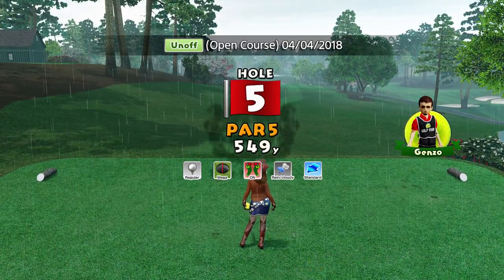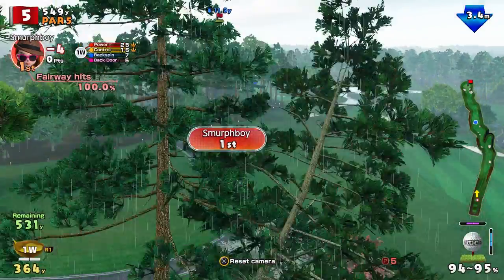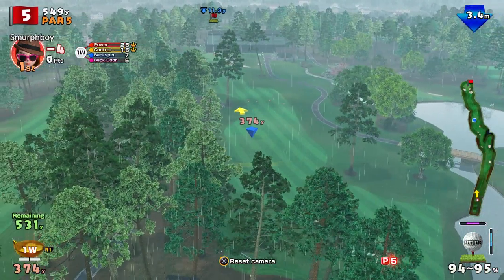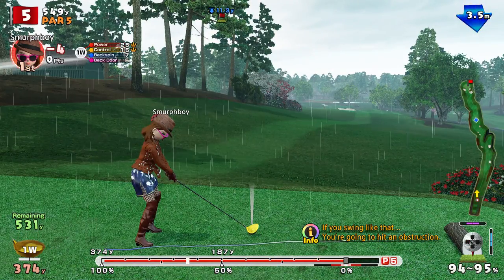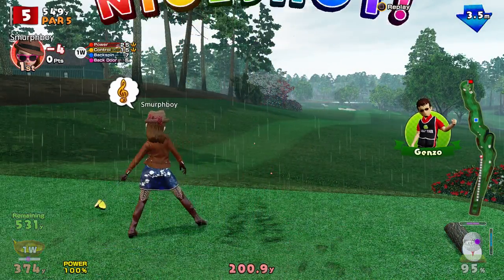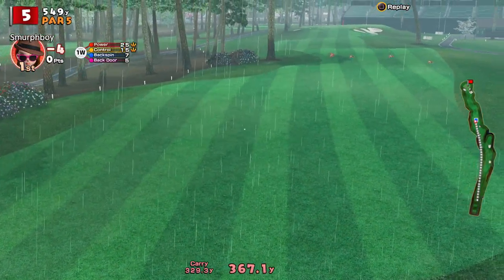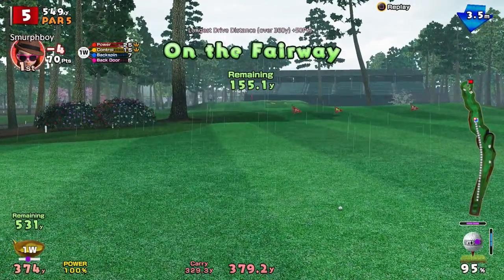Hole five — par five. This has a bit of split fairway in it. Oh, it's going to be blind as well. Got the ultra spin — great shot. What are we going to do? Because it'll straighten up when it pitches. There you go, that's position A. Not quite the length of some of those guys, but that's not a bad shot.